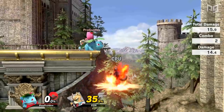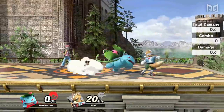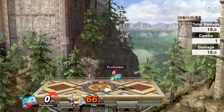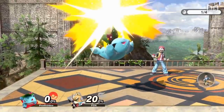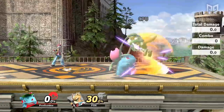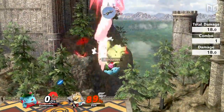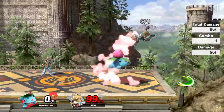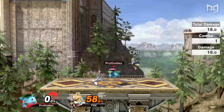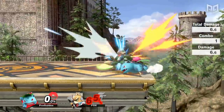Ivysaur's down air is a gigantic spike that hits far into the ledge to easily edge guard many recoveries without going offstage — but that just goes to show how good his up air is, because that's the move we actually want to talk about. Ivy's up air, like his down air, is quite massive and is also an amazing KO move. At early percents, up air can combo out of a down throw and link into another up air to rack up damage quickly. He can also use Razor Leaf to set up for up airs at KO percent. The sheer size and power of his up air naturally conditions opponents to land differently and with far more fear, as it's such a huge threat above him.